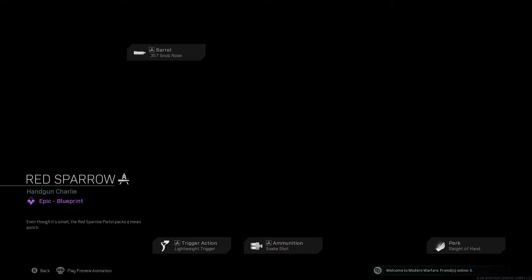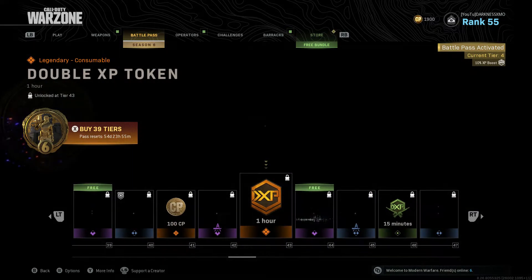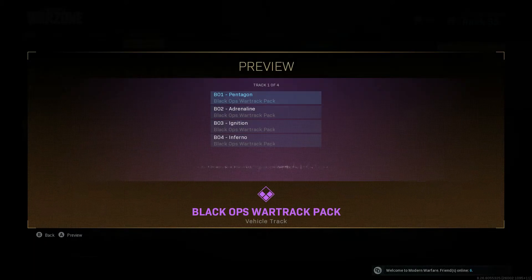Revolver — lightweight trigger, snake shots, Sleight of Hand — so you move faster with ADS. Pretty much like a trigger finger, close super-close pistol. Not meant for far range. What else we got?